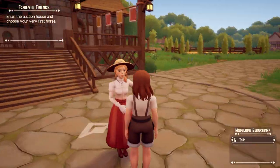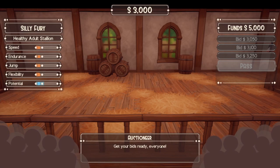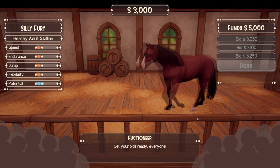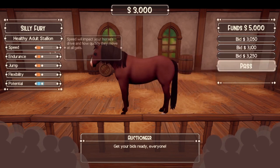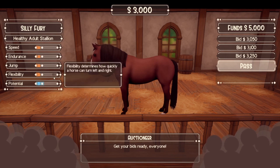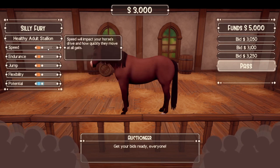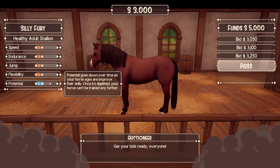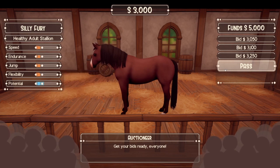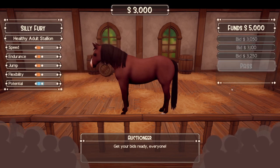Now we have to go to the auction house to choose a horse. One thing I remember from Rattle's video is that the first horse auction you get is limitless, so you can just keep passing the horses. I kind of want to get some kind of more colorful coat — I know I should focus on the stats more, and as far as I know the potential is the most important — but I just want a nice coat. I'm going to skip ahead because it's gonna take me a while to get to the horse I want.